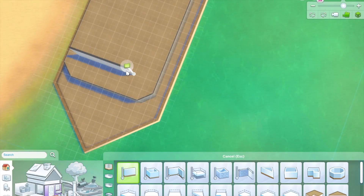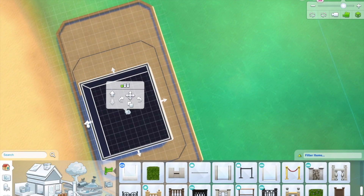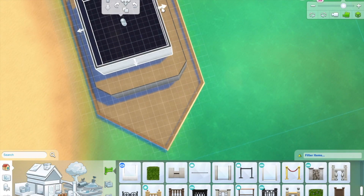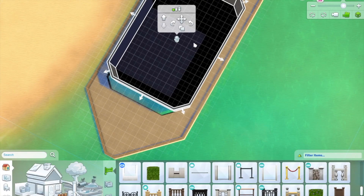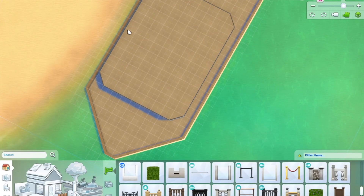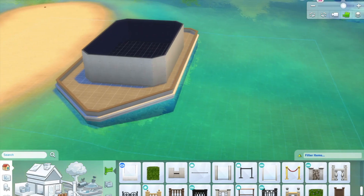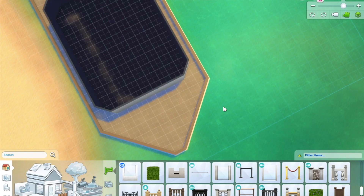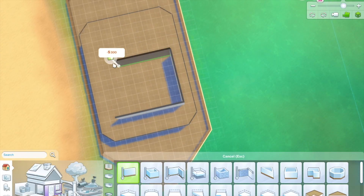So I decided to build a houseboat. It won't be functional as a boat, but it looks like a boat. It's Sims 4 so I wasn't too bothered about making sure it was fully accurate - the outside looks like a boat but the inside isn't going to have all the boat features and everything. That was my idea.